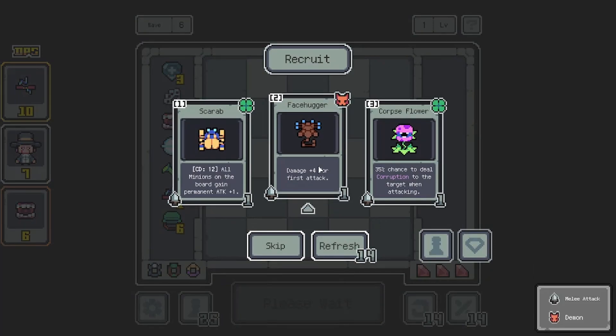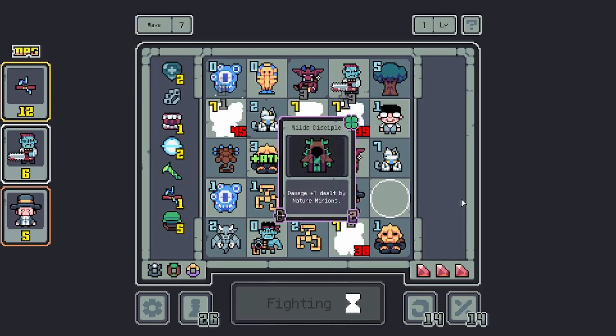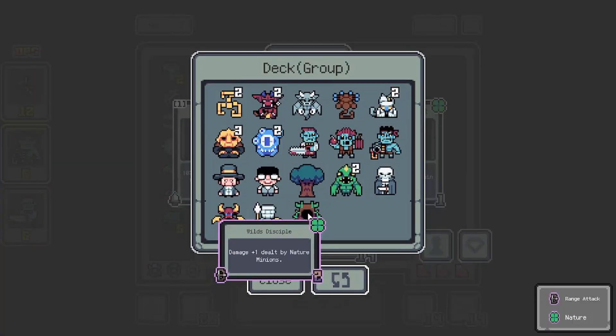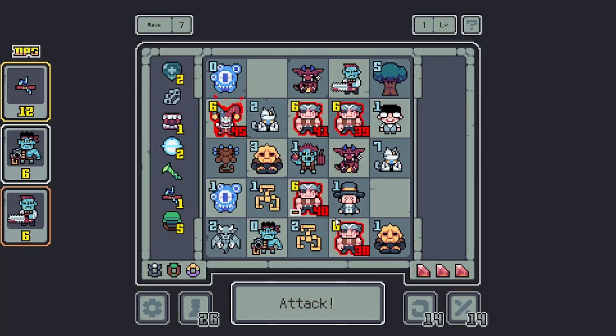I feel like Scarab's pretty... we did take that thing though. I'll take a Facehugger so we can maybe try to get the mutant out of it — seems cool. Wild's Disciple — damage plus one dealt by nature minions. Not bad. Scientist — Inspiration Charger. Let a Bomb Freak or Chain Freak or Gun Freak get strengthened, retain its attack, and turn into a unique enhanced one. I don't know what that is, but we have some of those freaks, so I'd like to go that route. Which means we need more inspiration.